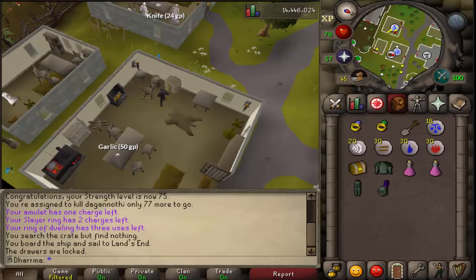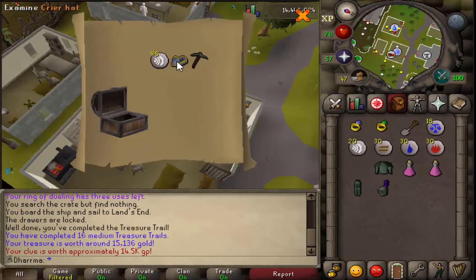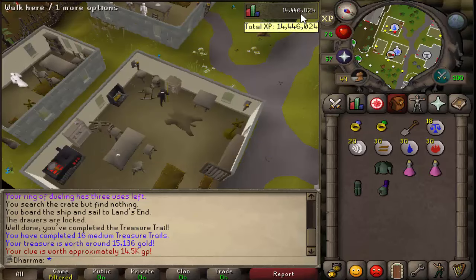Hey guys, welcome to Old School Ironman progress video number 12. We're starting off today with a medium clue, hopefully going to get myself some ranger boots - so here goes. And a crier hat. I guess that's not great because the value isn't that good, but it is a rare I suppose, so one more for the tab.